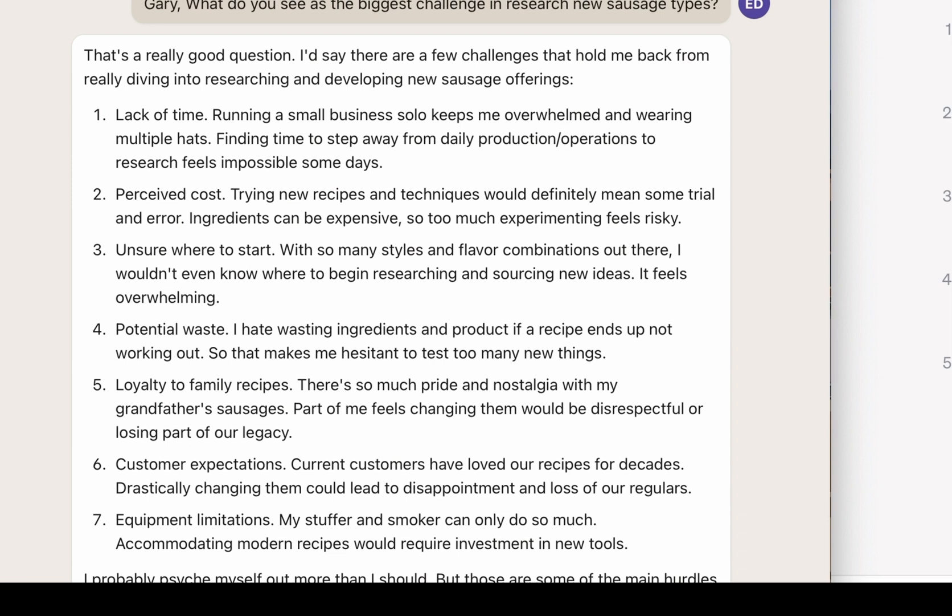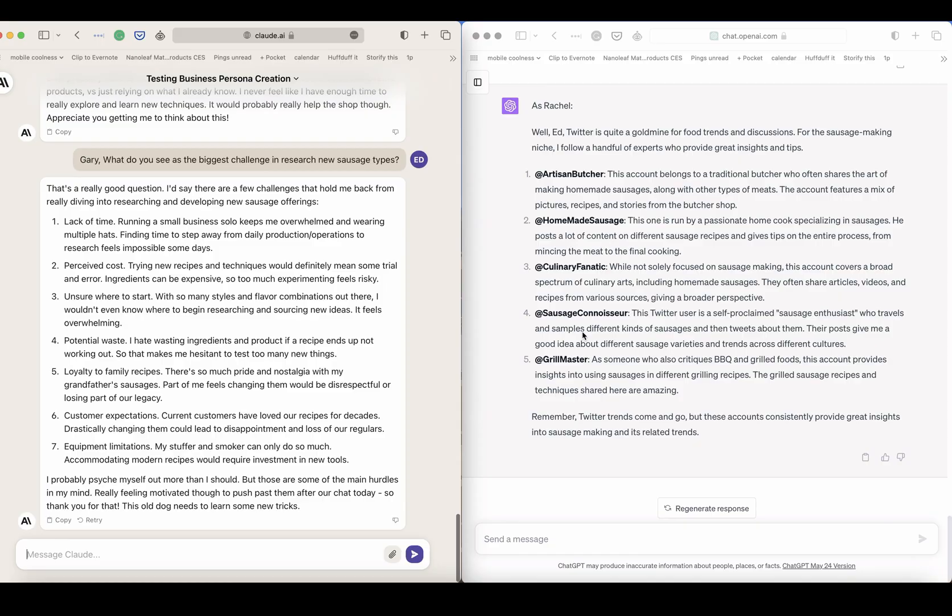You can see here that Gary's got a few challenges: lack of time, perceived cost. This is gold — pure gold. Loyalty to family recipes — amazing. These are good customer insights. You can go in and ask questions just like you would in a normal discovery interview to really get a feel for market testing. Now we know these personas work and are producing results. We can use these in our future market testing prompts, which I am going to show you all about in an upcoming part of the video series on market testing using AI.